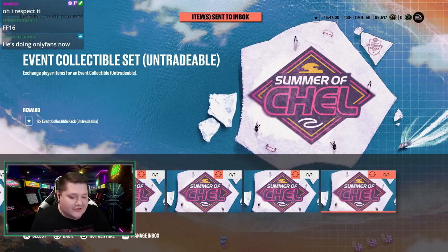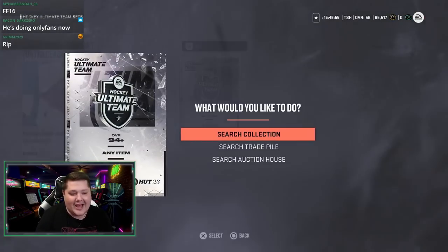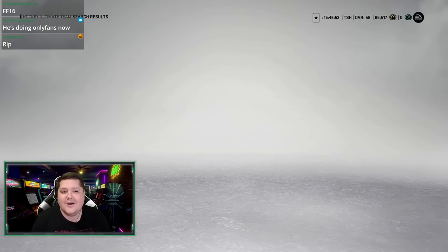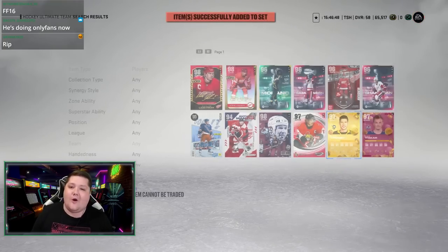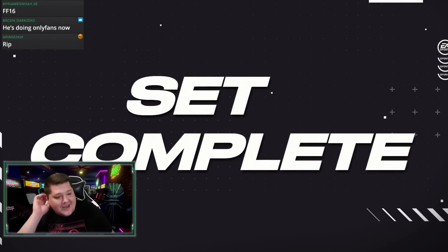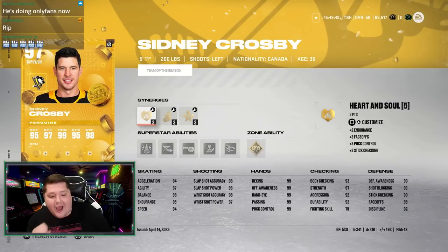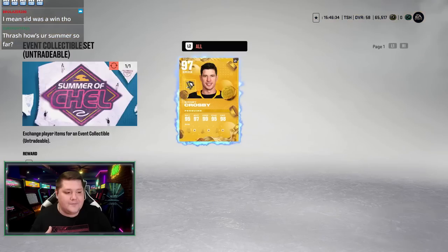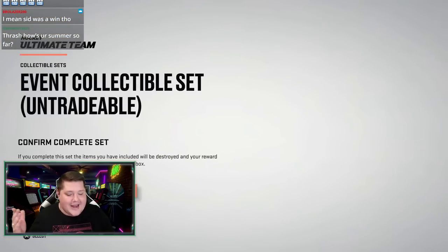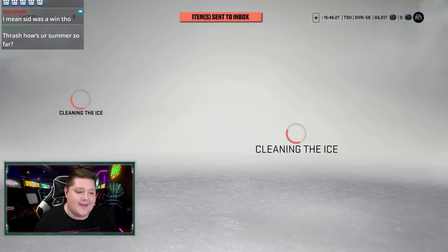I'll put the chat on the screen in case this goes on YouTube. My chat is giving me some flack for this. But what else am I gonna do? I want to have a Red Wings team, and I don't need players like Sidney Crosby. This is my favorite card in this game — 520 games, 460 points, phenomenal card. And he's gone! I still have him on my free-to-play team though.